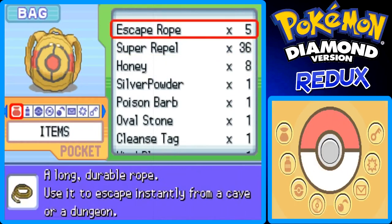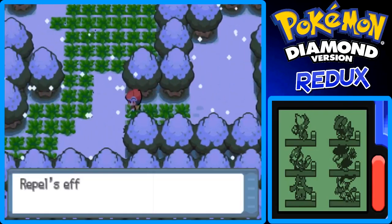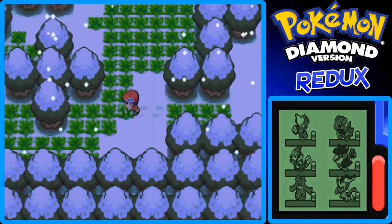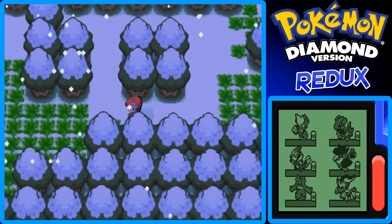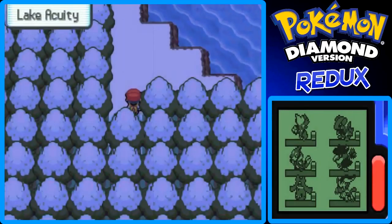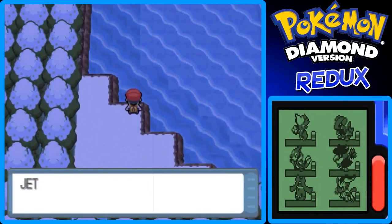I totally passed on my repels — geez. I think one still lingers on, but of course it wears off right there. I still have Rose up front. I think Rose can weaken down Uxie and also be like a little tank to stall for the Quick Balls I might use on it, just like I did with Azelf. So I think Rose can just stay up front.